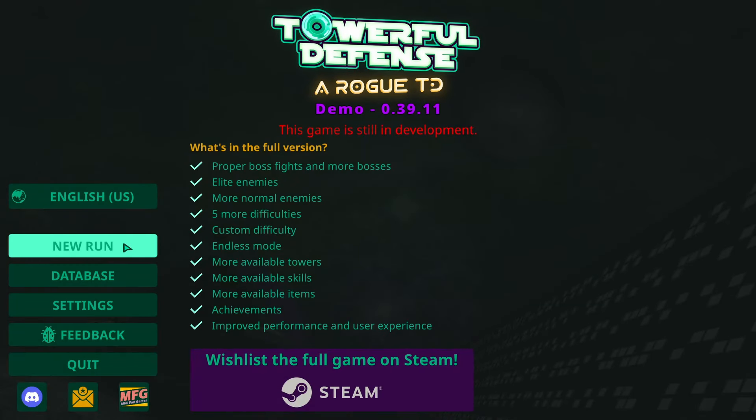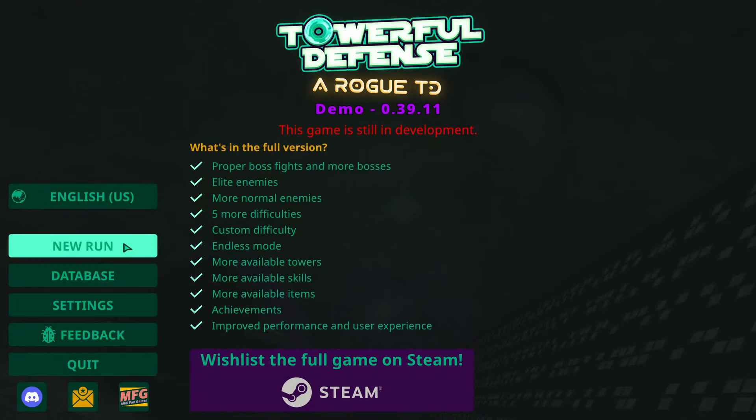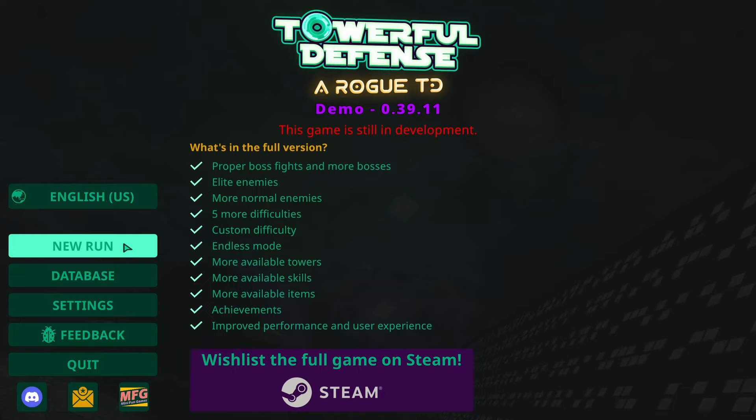Hi everyone, it's Doctor Who The Plays here, and welcome to the first look at Towerfall Defence, a rogue tower defence game. This is just a demo — you can check it out in the link down in the description below. It's going to be out soon-ish, if it's not already out by the time you see this video. The demo, of course, is free to play.